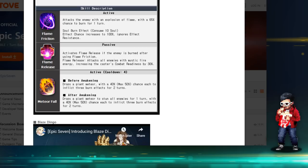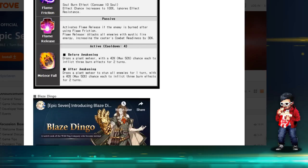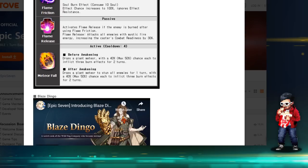The S2 passive is why it's broken. If you soul burn the S1 and they are burned, it activates Flame Release — after using Flame Friction, Flame Release attacks all enemies with mystic fire energy, increasing the caster's combat readiness by 30%. A 30% CR boost is absolutely insane for herself; it really sets her up for the next turn.